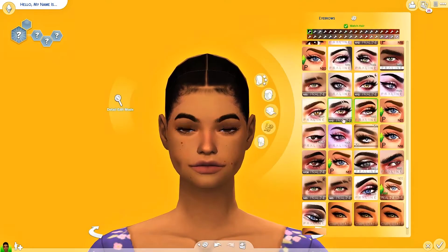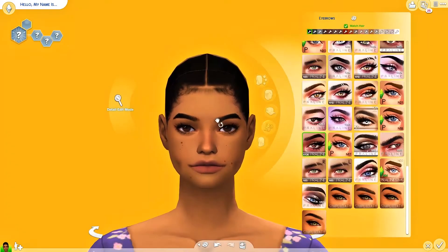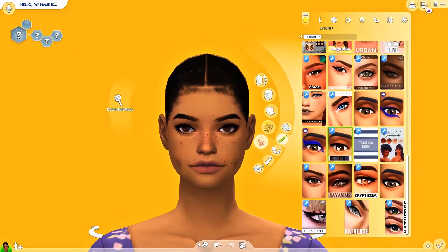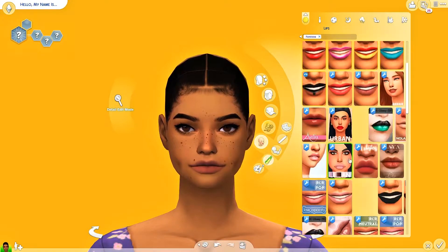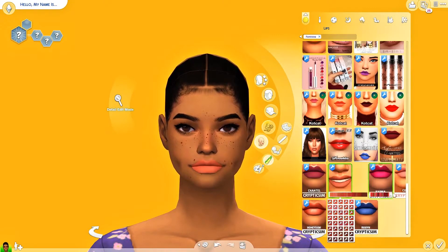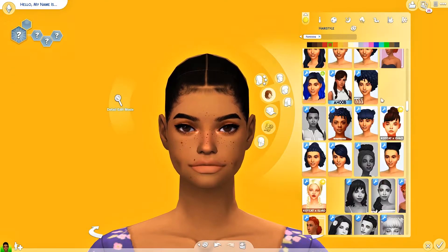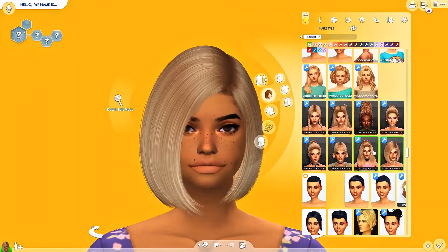In the live stream, we spent two and a half hours shopping for custom content, then put it all into the game and started making a sim. We started rhyming yellow things — elo, fellow, jello, hello — and we came up with Ello Yellow. It was very random, but I actually kind of liked it, so it was a fun stream.